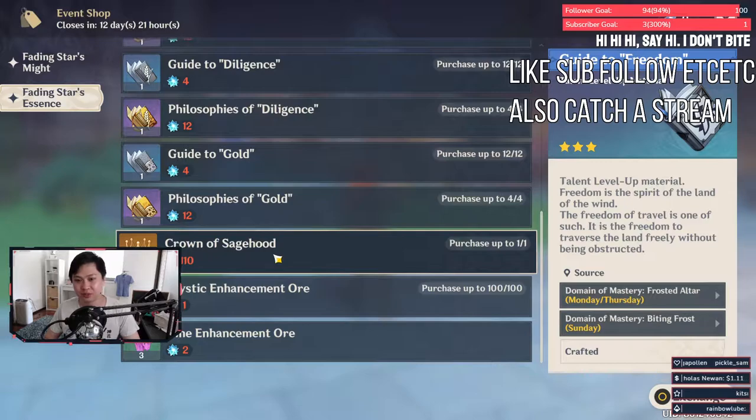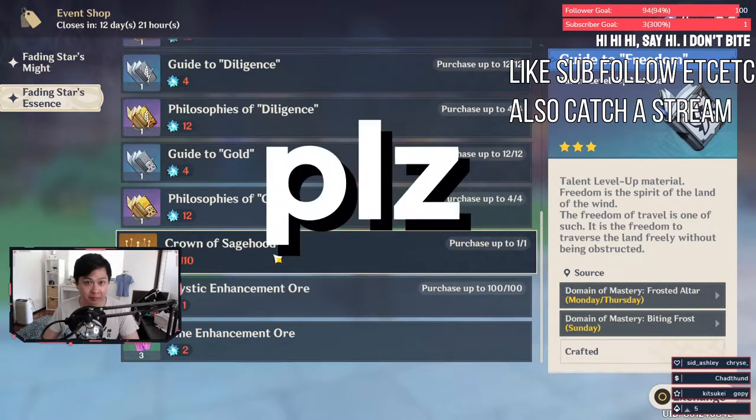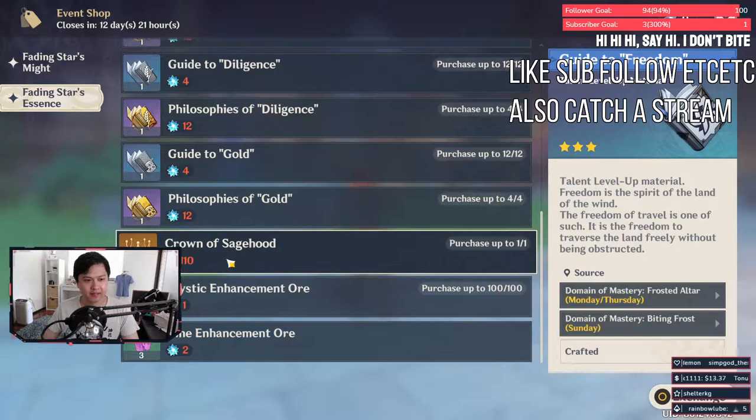A lot of gacha games like to start trickling this kind of currency down to you, but I would say within six months to a year, we're probably going to be seeing more crowns over time. So I guess don't worry too much — and if they don't, don't come back and flame me. But yeah, this is like the end game grind, so you've got to stick on the events if you want to fully max out a character.